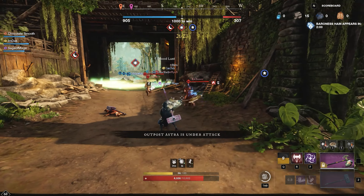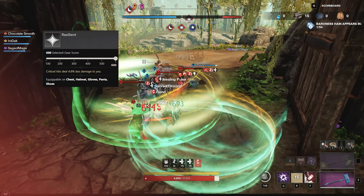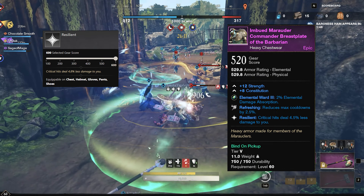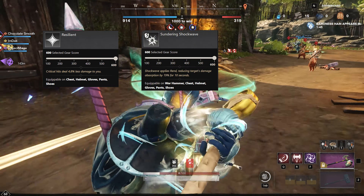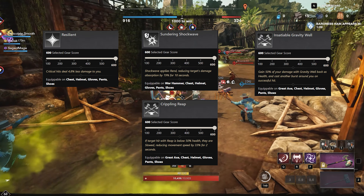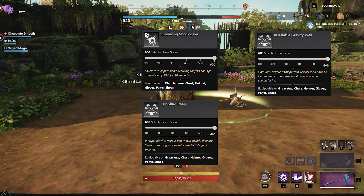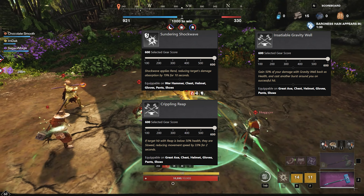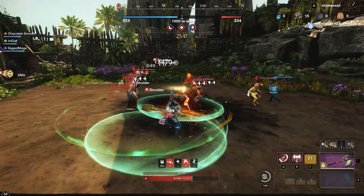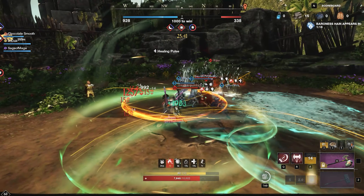Moving into armor perks — first off, resilient has been fixed. It's no longer reducing all damage taken, but it's still a really good pick. Faction armor is a great place to start, but after that, you may want to start balancing offensive perks with defensive until you can get pieces with both. The main offensive perks to look out for are Sundering Shockwave, Insatiable Gravity Well, and Crippling Reap. You want to try to keep three to four resilient pieces and pick up two of the three offensive perks. Getting a piece of gear with root resilient and skill perk is possible, but it's a very low chance. Sundering Shockwave and Insatiable Gravity Well have great synergy in war, but they're very competitive when used alone. Sundering Shockwave gives you an AOE 10-second rend, and Insatiable Gravity Well gives you a second burst when people stay in your gravity well long enough to get hit, which isn't hard to pull off in group PvP.